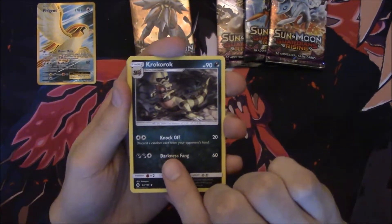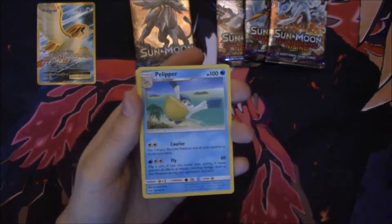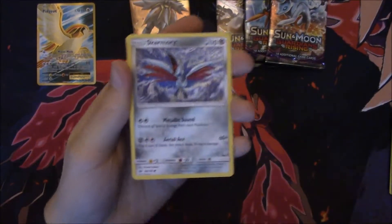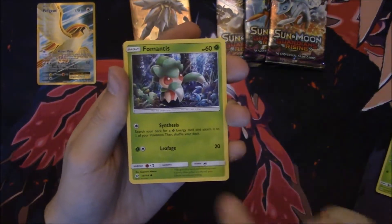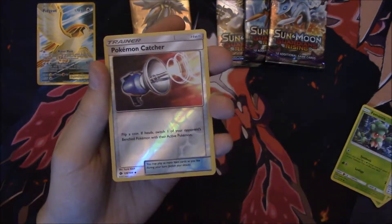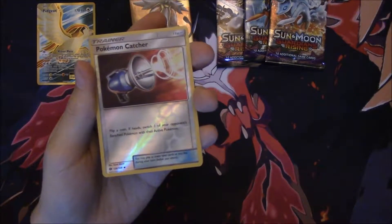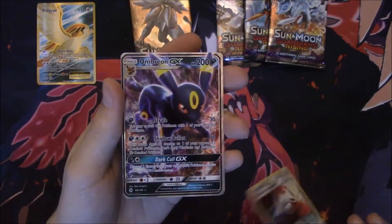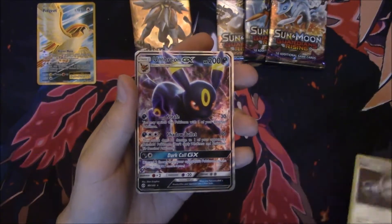Alright, so we got Krokorok, Krookodile — I don't know — got an alligator with sunglasses. Pelipper, EXP Share, Skarmory, Morelull, Fomantis, Spearow, Pikipek, a Reverse Pokémon Catcher — what used to be one of the most OP cards of all time until they errata'd it — and hey, got an Umbreon GX. Not too shabby at all.